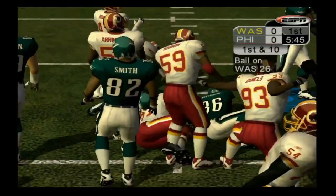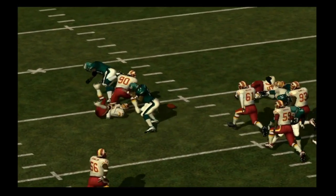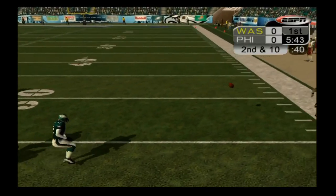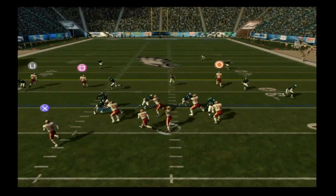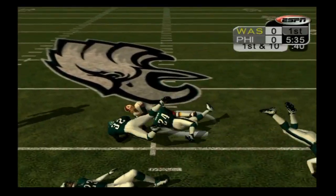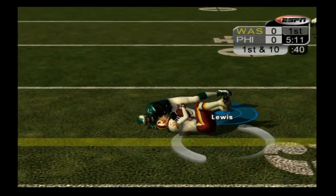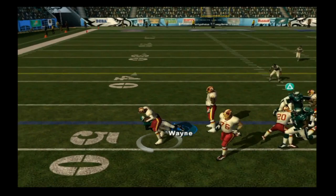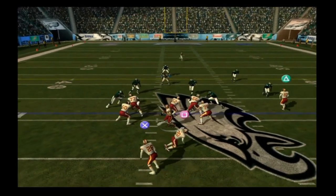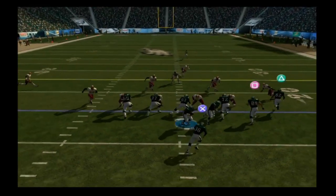Washington takes over at their own 26 after the fumble recovery. Burnell's first two passes are incomplete, but on third and ten he finds James Thrash in motion for a 16-yard gain. Clinton Portis gets 11 yards on a counter left, but the Eagles defense won't be fooled a second time. Portis gets one yard up the middle and only seven yards on the shuffle pass — the Eagles take right back over.